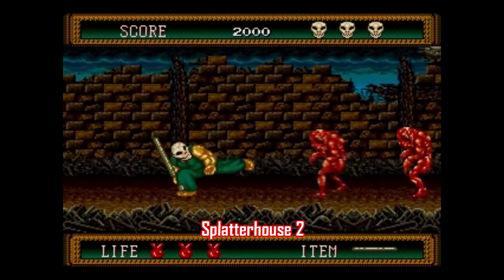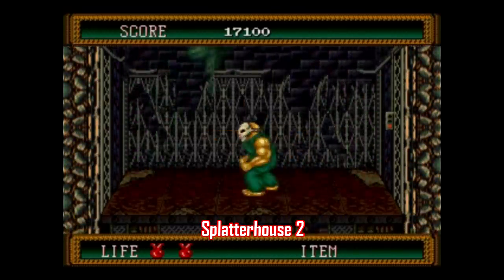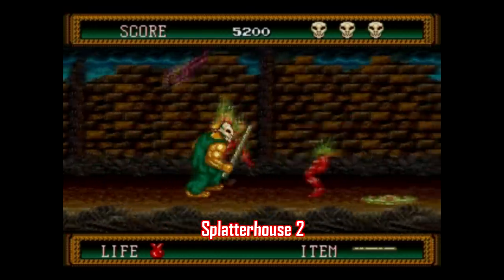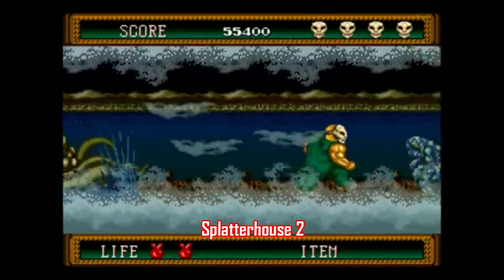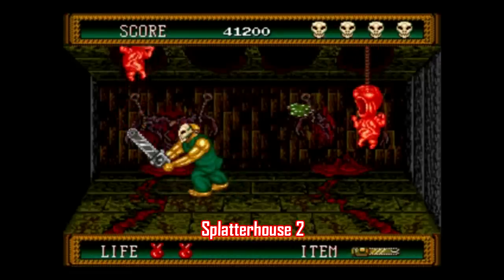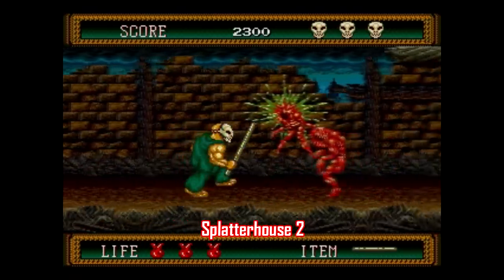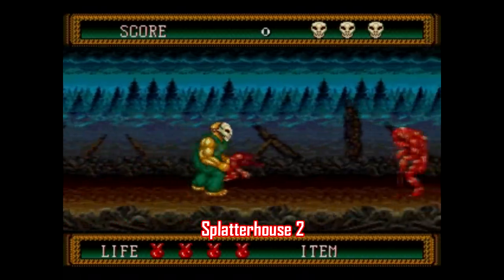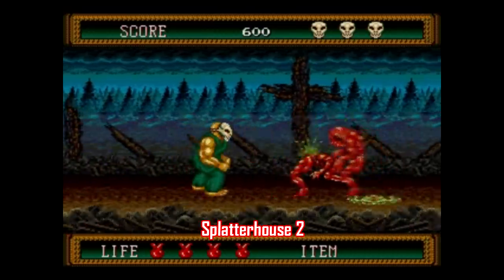One of the first games I would think to add is Splatterhouse 2. In terms of gameplay depth, there's not a whole lot going on, but when I think Sega Genesis, one of the first things that comes to mind is gore and violence — and by proxy, Splatterhouse 2. It's a simple 2D side-scrolling beat-em-up. The move set isn't exactly at the level of Streets of Rage 2, but this game is all about atmosphere, presentation, and punching torsos off monsters. If you love horror imagery, you'll love Splatterhouse 2.